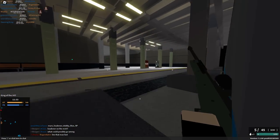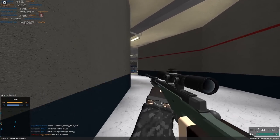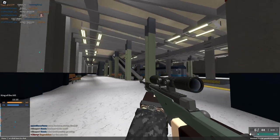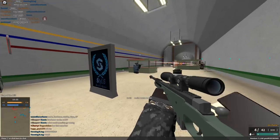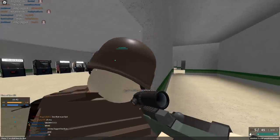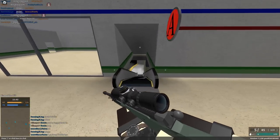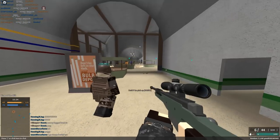They both have 45 RPM. But the AWM only has five bullets compared to the Intervention's seven. It has a 90-stud one-shot torso range compared to the Cheytaq Intervention's 100. It also has worse muzzle velocity and worse penetration. So it's literally less bullets, less damage, less muzzle velocity, less penetration. The only thing it has over the Cheytaq Intervention is handling and reload speed — and that's it. It's just not worth using.